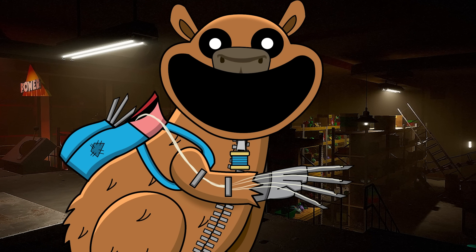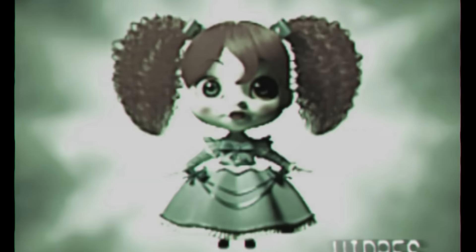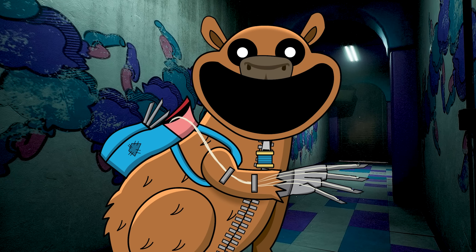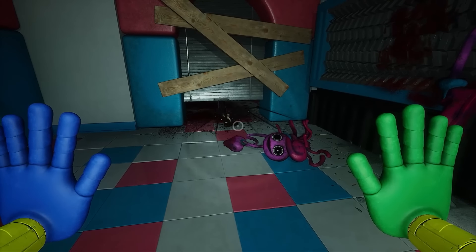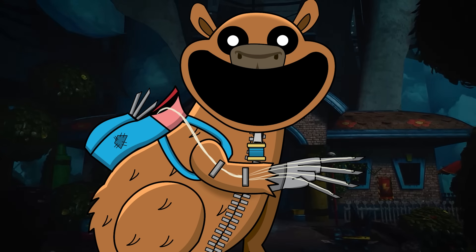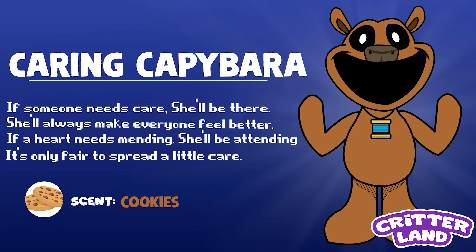Throughout all this time she's cared for a whole bunch of injured toys — from a number of her smiling Critter friends to Huggy and Kissy. She's even fixed Poppy's dress a couple of times in the past. But as quick and speedy as Caring Capybara was, she didn't always make it on time. It seems that when some of the toys met their untimely demise, another sinister force got to them first. Also, she was only one critter, and as much as she wanted to help everyone at all times, it just wasn't possible. Caring Capybara — if someone needs care, she'll be there. She'll always make everyone feel better. If a heart needs mending, she'll be attending. It's only fair to spread a little care.